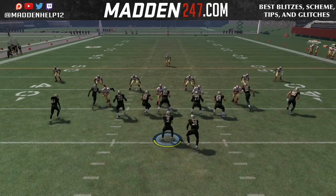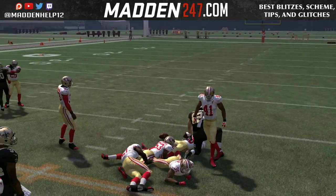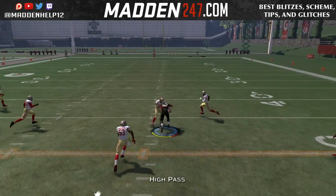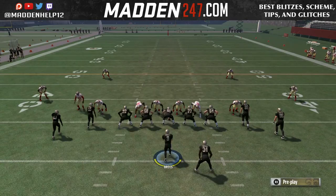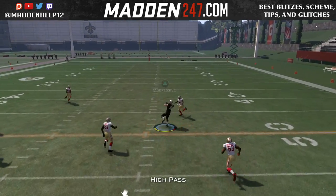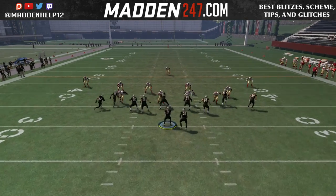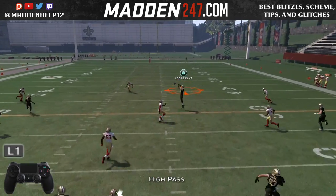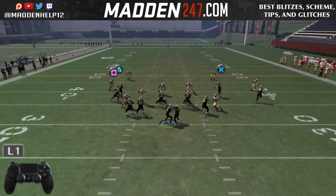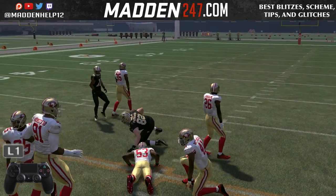The bread and butter that you see the pros do is the high point pass out of this formation — they'll either do the play action, cancel it, and throw a quick high point pass to the tight end. You want to make sure you have a tall tight end with high catching and traffic high catching. You can either cancel the play action as soon as the ball is hiked and throw a high point, or block the running back and throw a high point pass as soon as you see the linebacker dip underneath. To throw a high point pass, hold L1 and then press the receiver button — in this case it's X, so hold L1 and press X.